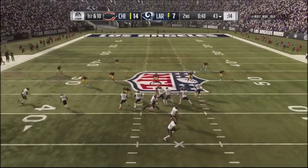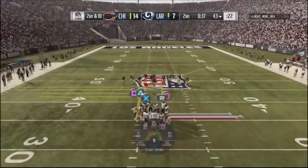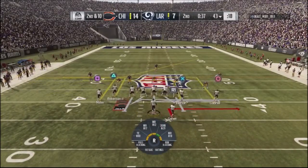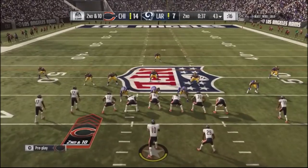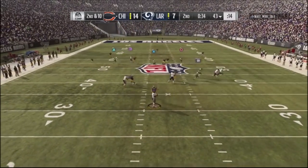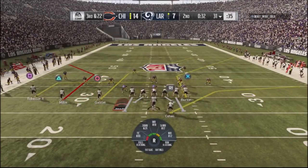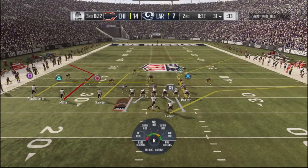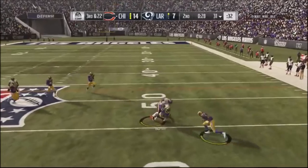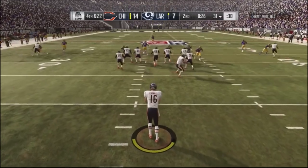I want to throw the ball, looking for the crossing route by the tight end, but drop it to the running back. Howard drops the ball when he gets smacked. I'm thinking this guy's playing a lot of coverage, so maybe I can hit him with a screen play. I jump into the tight formation, but get sacked by Aaron Donald. Then I try a trio set — a sail concept — looking to the tight end, but his defender knocks the ball out on a possession catch attempt.